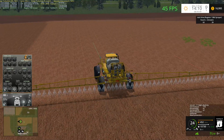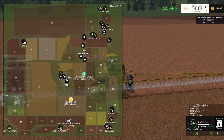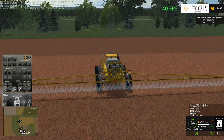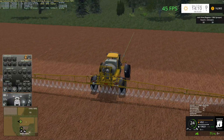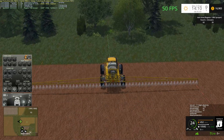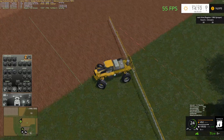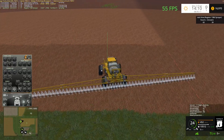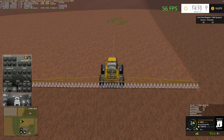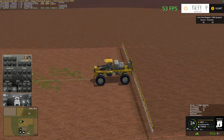I wonder how far the Case is on that field. It looks like he might be doing the headland now. This is on automatic turn — let's see if it collides with that tree. Is it going to hit the tree? Oh, maybe they're not collidable. That's not too bad actually. You can always manually turn the sprayer off and back on again — I'm just being lazy right now because I'm curious how this is going to work.